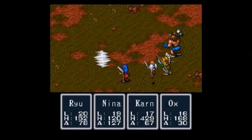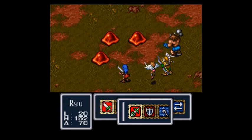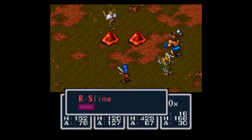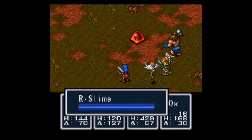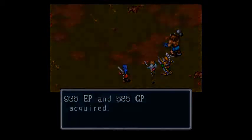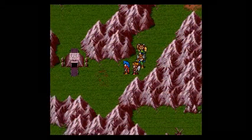Just to get around. Hey, new enemy — Red Slimes! They're nothing too special now, honestly. See, Karn one-shots them. They don't do much damage. And there we go. The power of Shin! Alright, love it when I guess right.